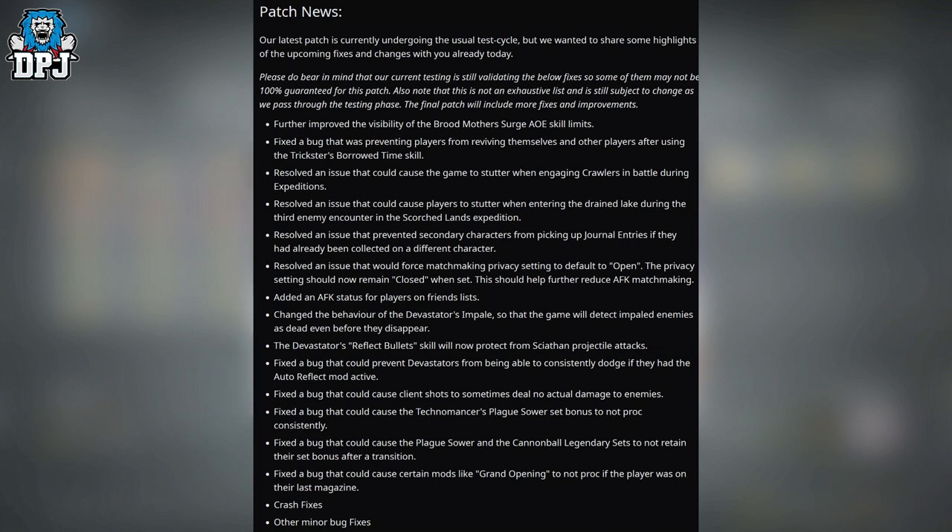The final patch will include more fixes and improvements. Highlighted fixes include: further improved visibility of the Broodmother's Surge Area Effect skill limits; fixed a bug preventing players from reviving themselves and others after using the Trickster's Borrowed Time skill; resolved stuttering when engaging crawlers during expeditions; resolved stuttering when entering the drain lake during the third encounter in the Scorched Lands expedition; resolved an issue preventing secondary characters from picking up journal entries already collected on a different character; resolved an issue forcing matchmaking privacy settings to default to open — privacy settings should now remain closed when set, helping reduce AFK matchmaking; and added an AFK status for players on friends lists.